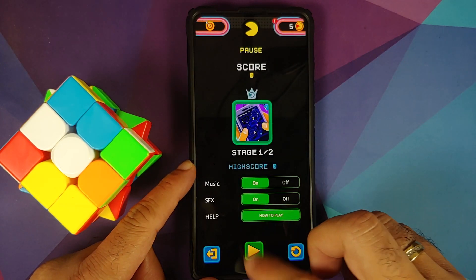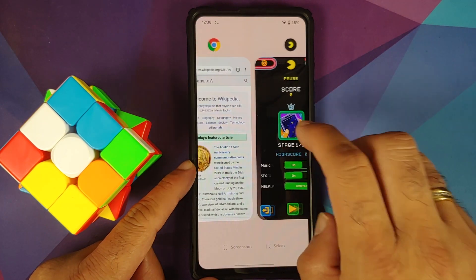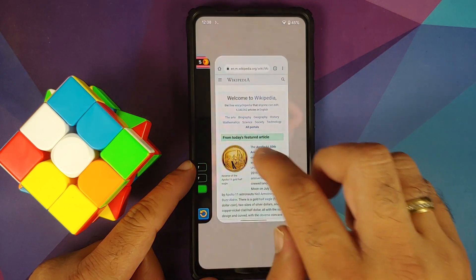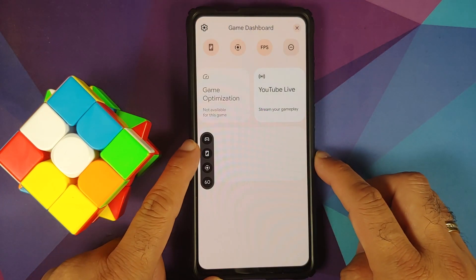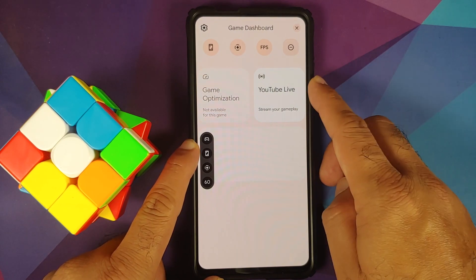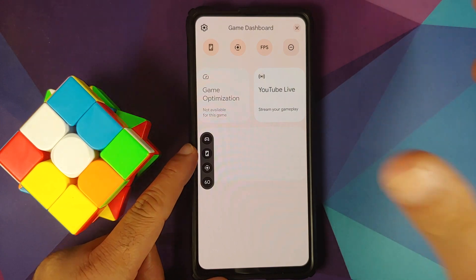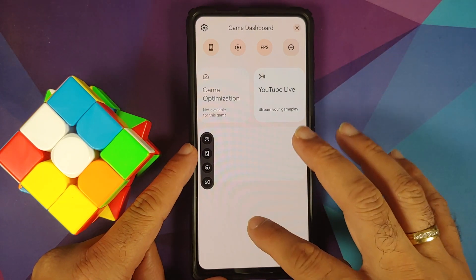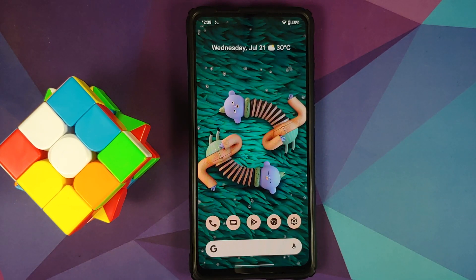Go to recents, switch over to Wikipedia, go back to the game, and tap on the controller. You also have YouTube Live as a feature and it works right now. Game Optimization is either not available for this game or Google has not enabled it in the backend or in the beta itself.